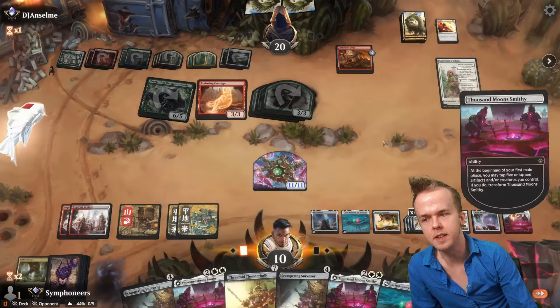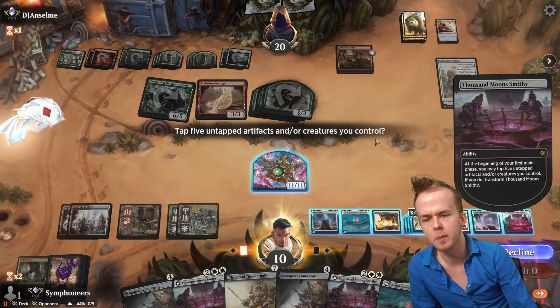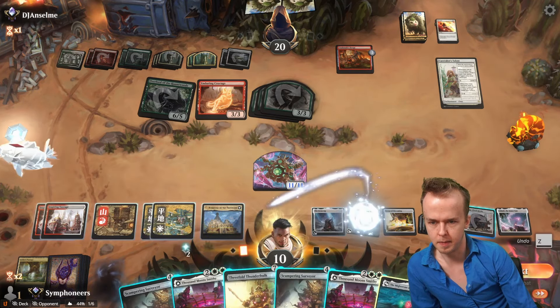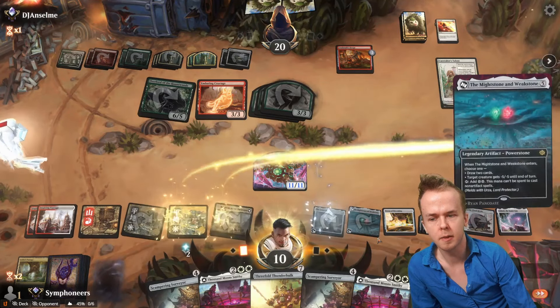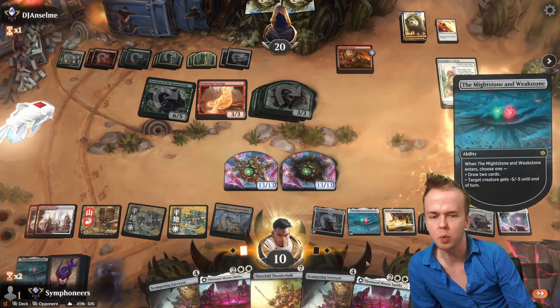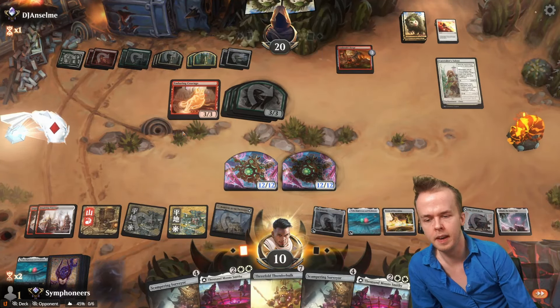Urbrask's Forge derezzes Thousand Moon Smithy. One, two, three, four, five — that's good. Tap the Mightstone Weakstone — do this, yes. We keep the untapped one and we minus-five minus-five on the Overlord of the Hauntwoods, then we cast another Thousand Moon Smithy as a treat. Nexus of Becoming — another Threefold Thunder Hulk — and attack them for twenty-one.